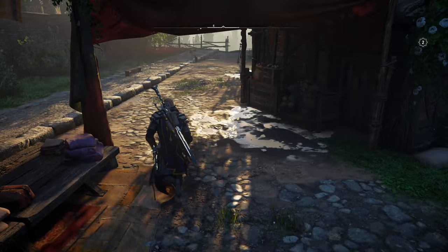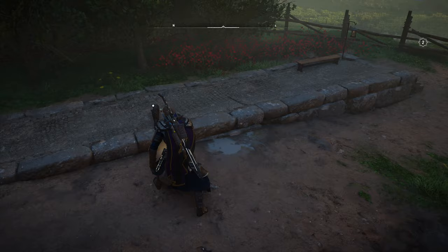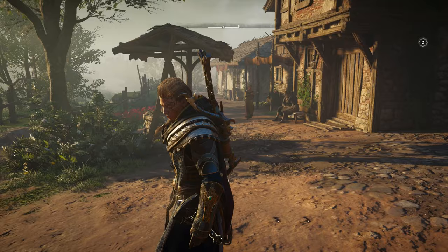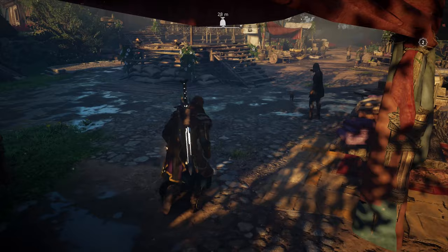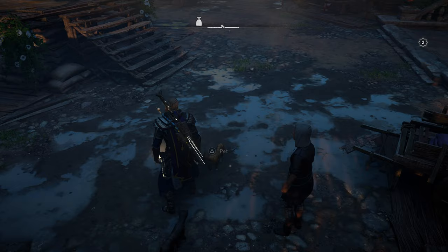The second cat, the beige one in that area, I can't find, so I'm going to go over to the back corner, past this well and behind these buildings. The cat can travel here, but if you can't find it for whatever reason, fast travel to a different region and then fast travel back. If you hurt a cat, kill a cat, or a cat goes missing, just do that and you'll be able to respawn the cat at its location. Coming back to the center area, the beige cat actually found me.